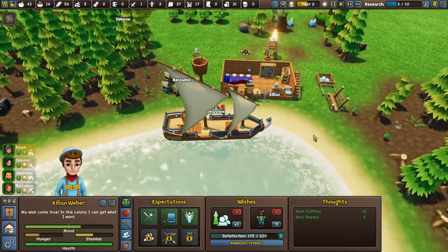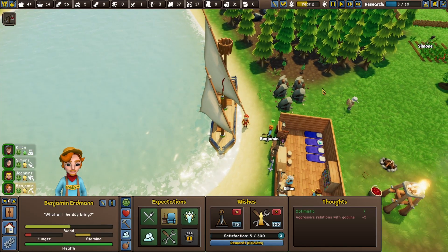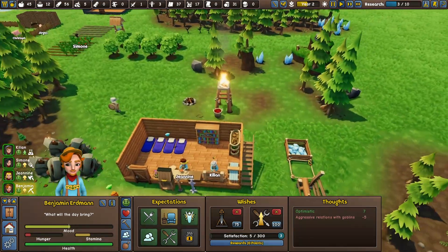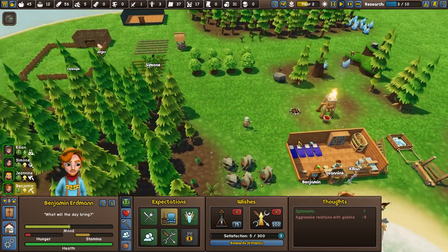Oh hello, we have a trader. Let's see if you've got anything worth buying. Now's when you turn up with all the food — after I'm... you're the worst. Honestly, at this stage I don't think there's anything worth getting from him again. That will change obviously. Once we start needing scrolls and things, we'll be buying from him every time he comes in, hopefully.